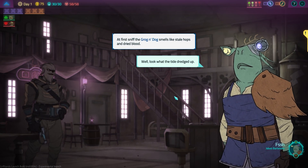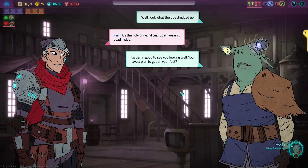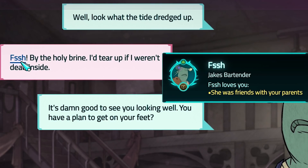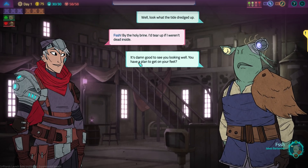Well, look what the tide drecked up. One thing to note as well: you can actually click on anything that's blue to get an idea about characters, locations, items, and certain terminology you might not understand. This will give you lore background, so again there's a lot of story built into this game.